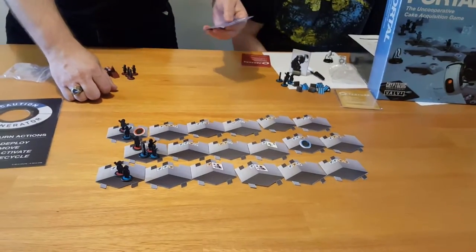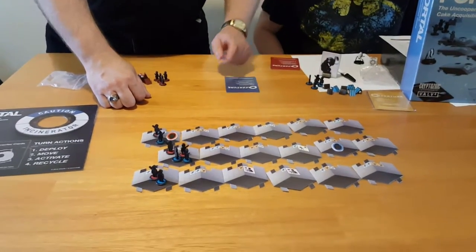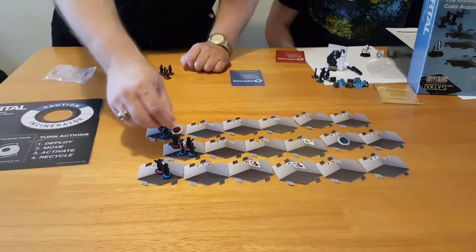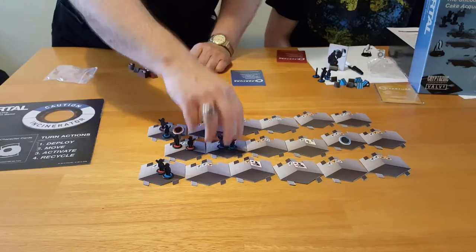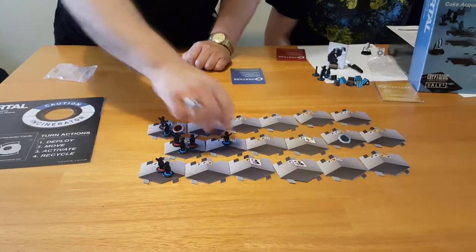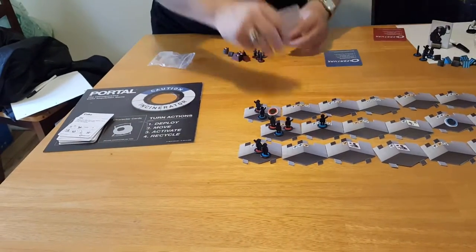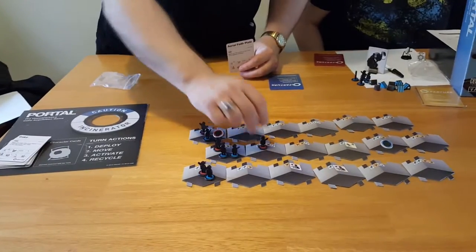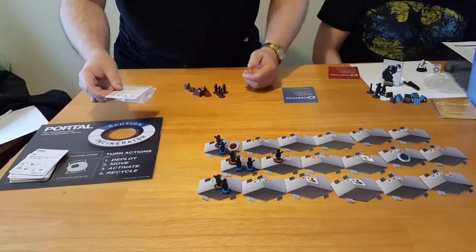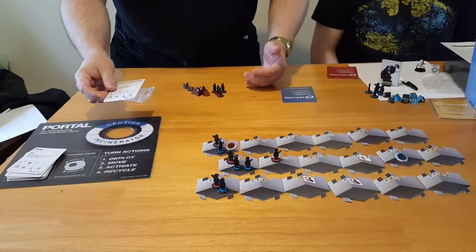Next phase is movement. You move one group of your test subjects. If you move only one test subject, you can pick up an Aperture card. So I could move a group and that's my move done, or I could move just one and pick up an Aperture card. Aperture cards will be drawn and played quite frequently in the game.